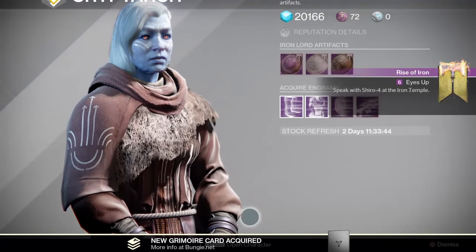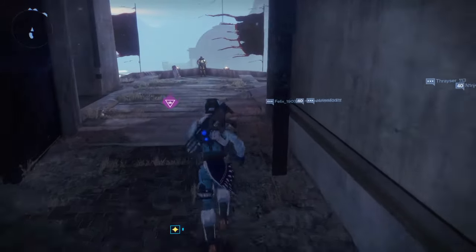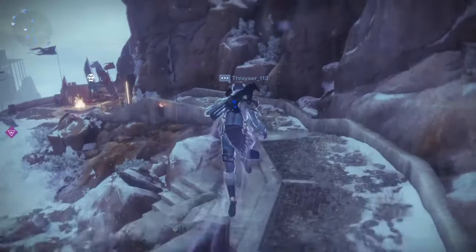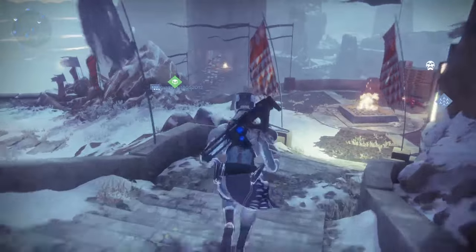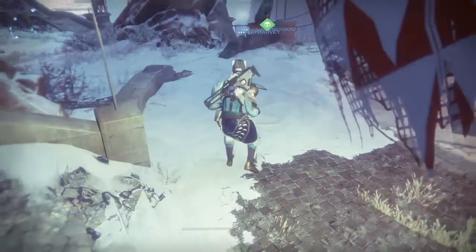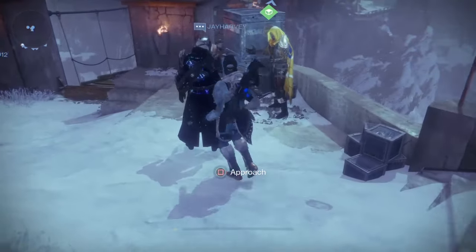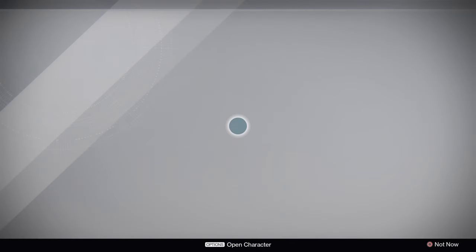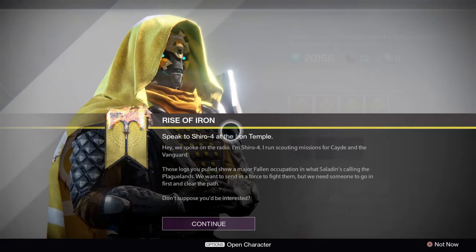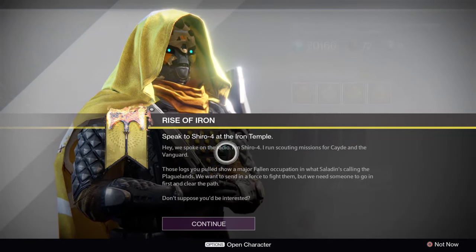Now we need to go and speak to Shiro. Shiro is a hunter, quite badass, looks rather cool. We'll find him past his flag at the bottom of these steps — there he is. We say hello and he introduces himself: 'Hey, we spoke on the radio. I'm Shiro-4, I run scouting missions for Cayde and the Vanguard.'